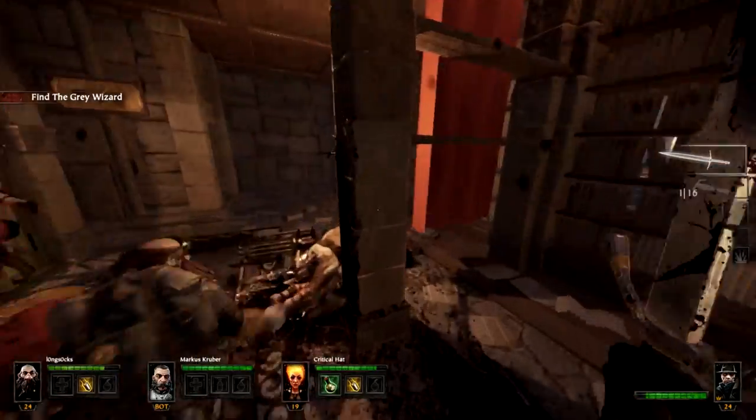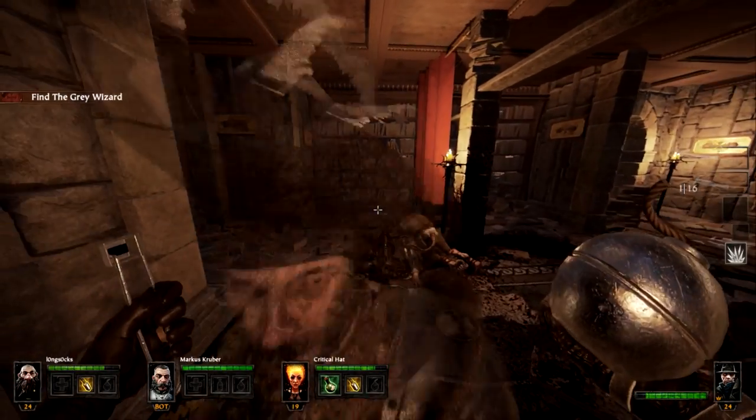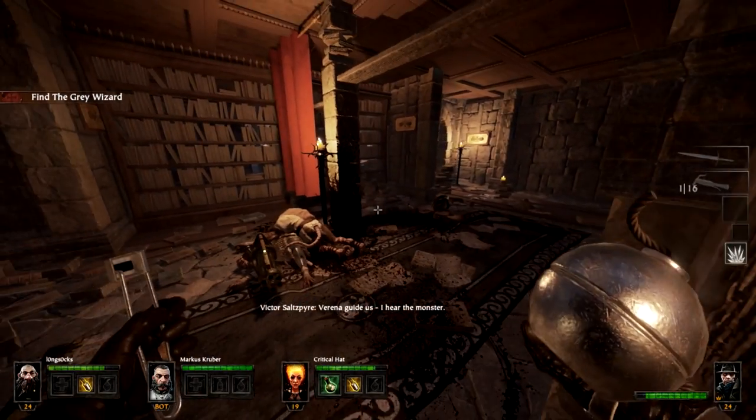Rat ogre! Get out of that room — fall back, fall back. You do not want to fight a rat ogre in that room. This is tight quarters, but at least you don't get thrown off the map.